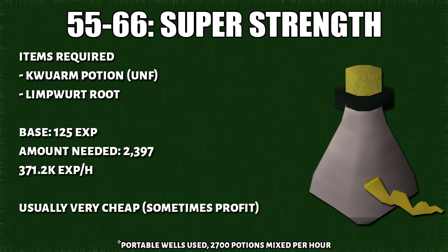From 55 to 66, you'll do super strength potions. I find that this is a safer bet compared to super energy potions because these are always in demand for overloads. Usually it's very cheap and sometimes it actually profits. To get to 66, you'll need 2,397 potions.